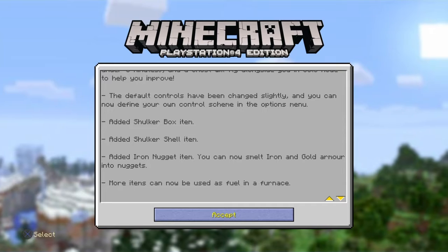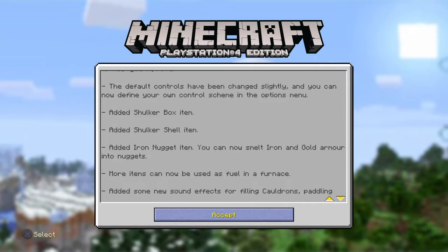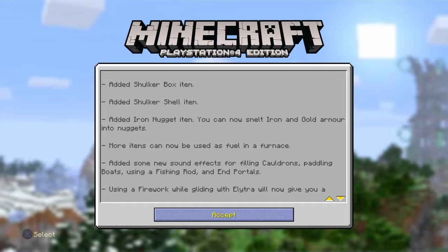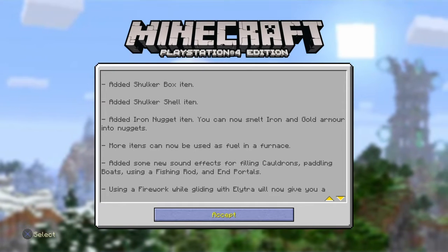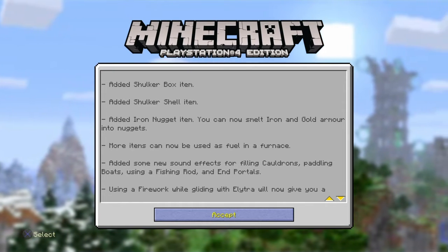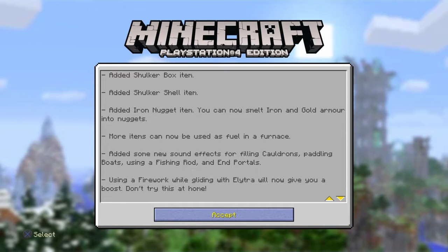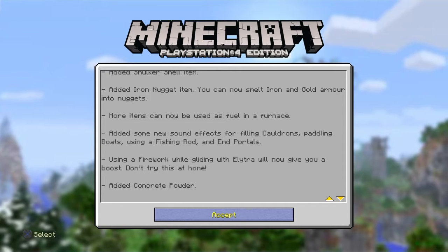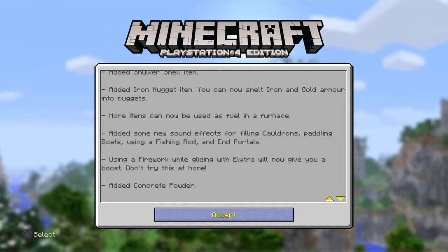You can now define your own control scheme in the option menu. They added a shulker box item and shulker shell item — I wonder what the shulker shell is, because I tried to craft a chest out of it but I didn't get it. I'll look that up later. They also added an iron nugget item, and you can now smelt iron and gold armor into nuggets.